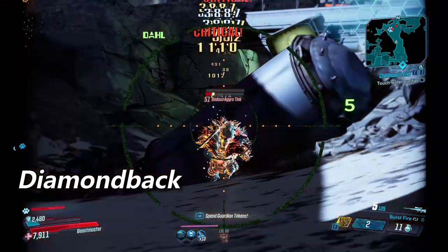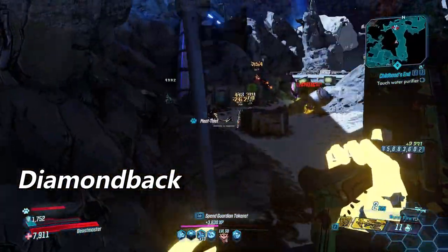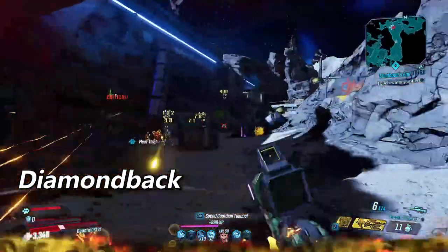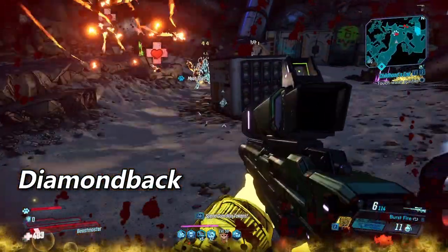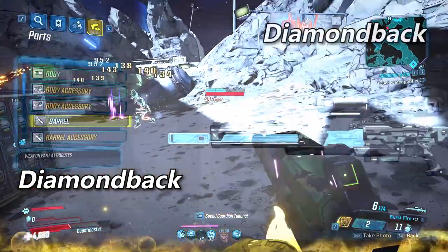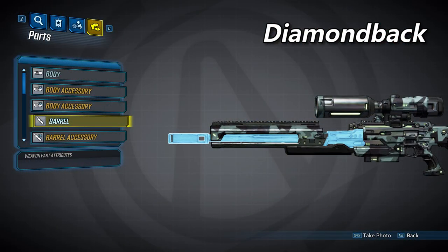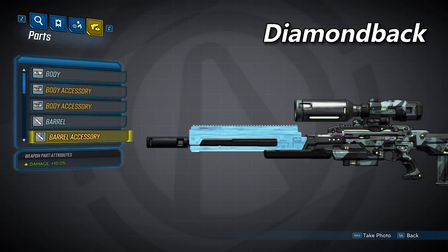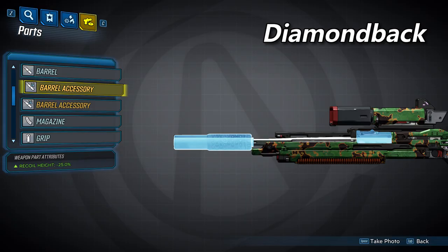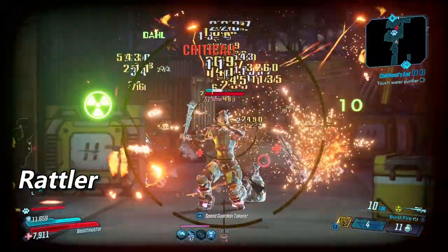Then we have the Diamondback barrel. This barrel will have both the second highest damage and fire rate. The damage on a Diamondback can be higher than the damage from the Asp if it rolls with a few of the accessories we'll look at in a second. Burst fire with this barrel will result in four-round bursts. This one can also spawn with three accessories. The first will provide a 10% damage increase, the second will also provide a 10% damage increase, and the third will reduce your recoil height by 25%.